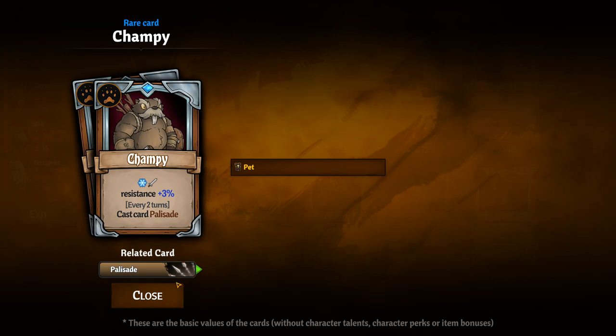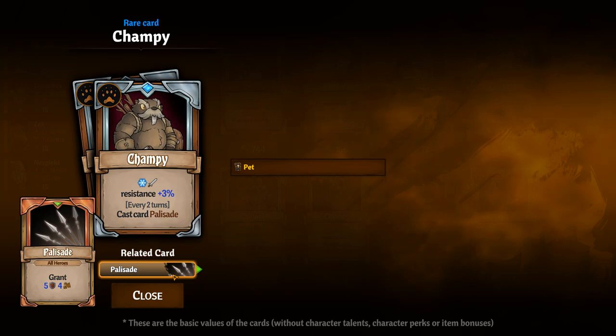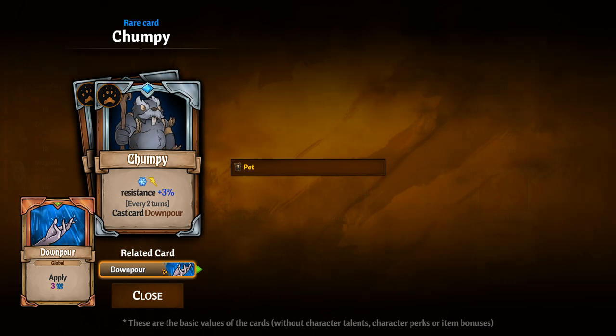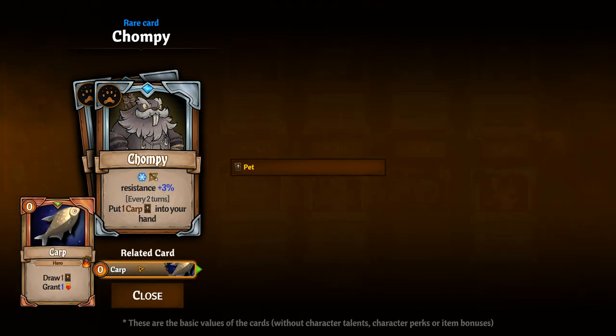Champy gives Frost and Slashing resistance and every two turns casts Palisade, which gives Block and Thorns to everyone on the team. Chumpy gives Frost and Lightning resistance and every two turns casts Downpour, which applies free wet to all characters. Chompy provides Frost and Slashing resistance and every two turns puts a carp in your hand.